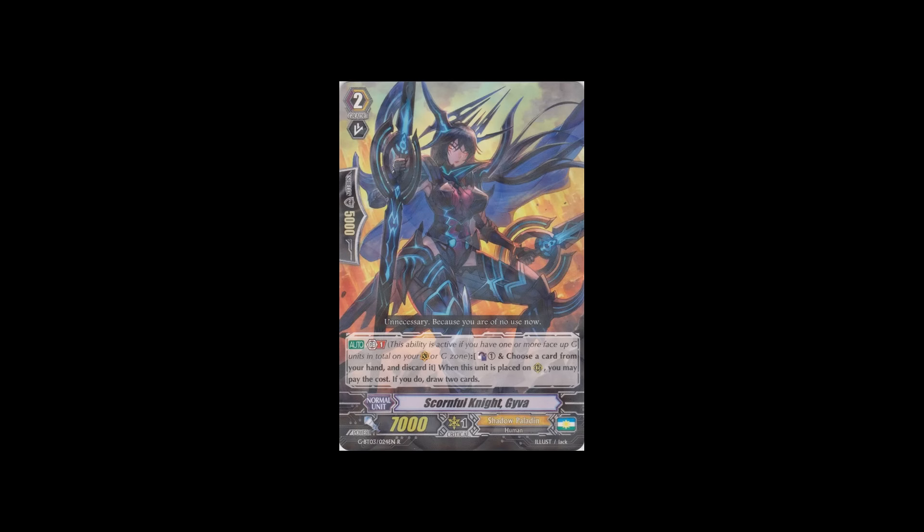Moving on to some other cards, we have Scornful Knight Giva. Her skill is GB1: count as one, choose a card from hand and discard it. When this card is called, pay the cost and draw two cards. It's a 7k grade 2 with GB1. Personally I think even though the Ama has 3k, it's better to play her when you're not at GB1, as 7k is still a low number. I don't like her that much — she has really nice artwork but skill-wise not that great.